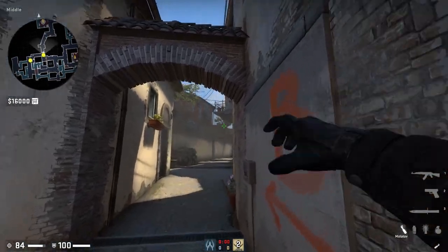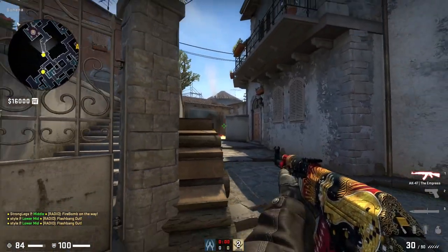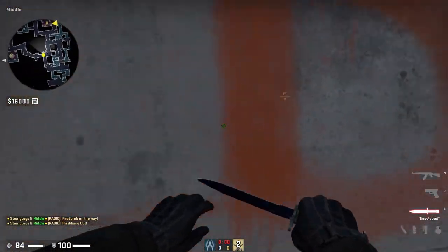Now let's say you gave up control early — it's time to retake it and create confusion. As soon as the smoke on bottom banana starts fading, molly car, do those flashes, and clear both sides of the cubby while the Molotov is still there — and boom, you've retaken banana control.